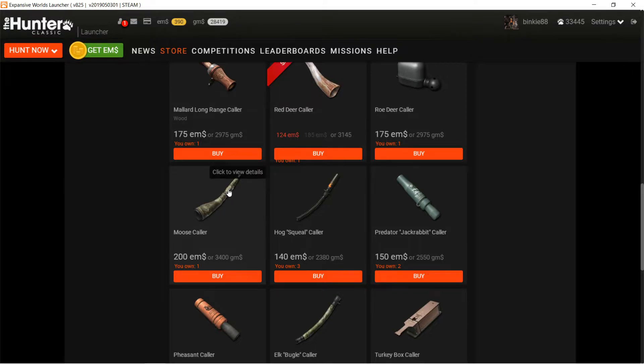The moose caller - that's on a lot of maps too, I would buy a moose caller. But it does have a big disadvantage: it lasts only one minute in real life, so you have to keep calling with that one. But a little more on that later.